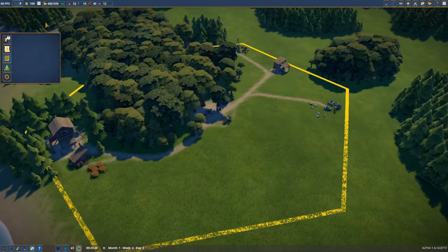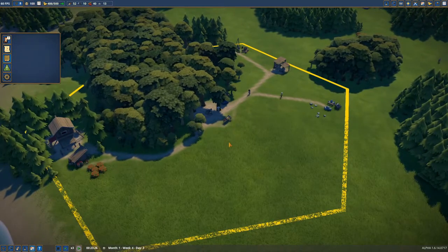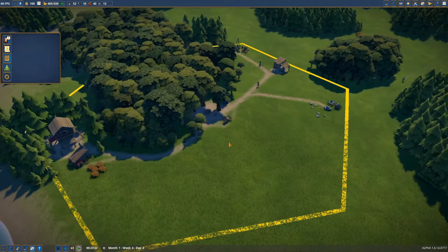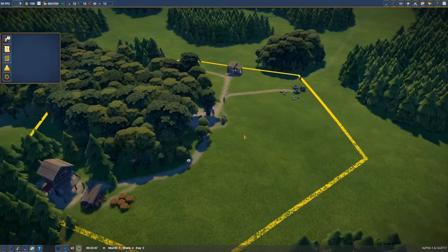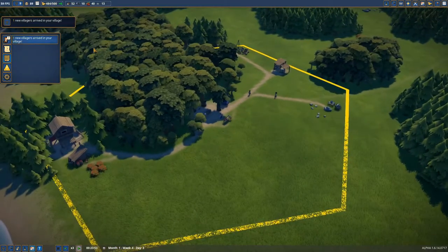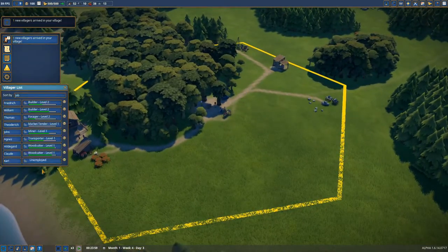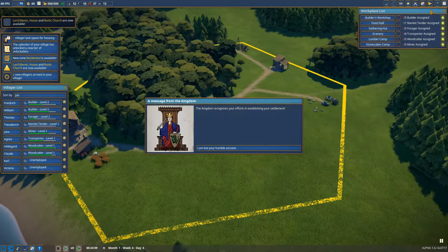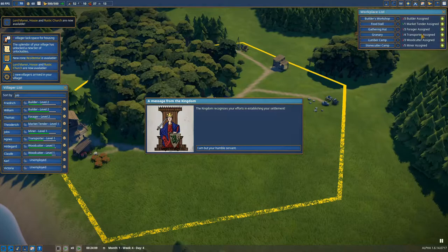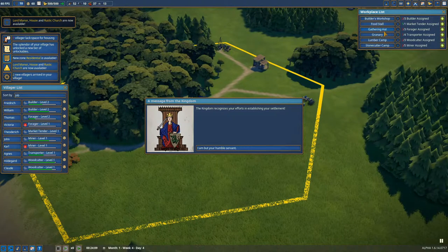You have no influence over that other than keeping your villagers happy. The happier they are, the higher the chance immigrants will come in to fulfill your jobs. A new villager arrived — you can see them here, they're all unemployed, so we need to give them a job. That's what I like this screen for — the work job list. Now I can just say I need one for foraging and an extra miner. Just click on them and now they have a job and will go there. Really easy — I really like this screen.